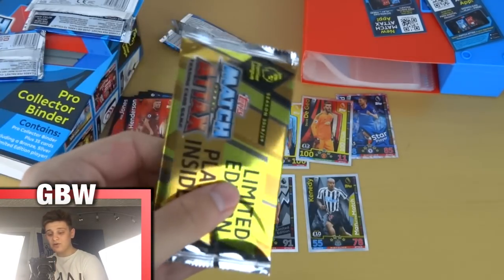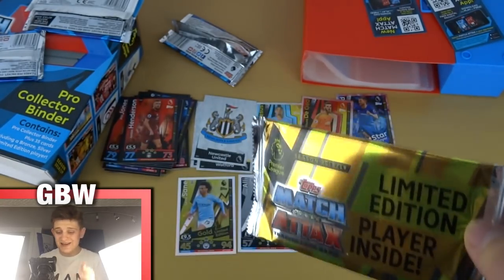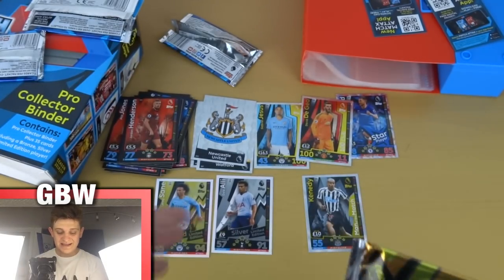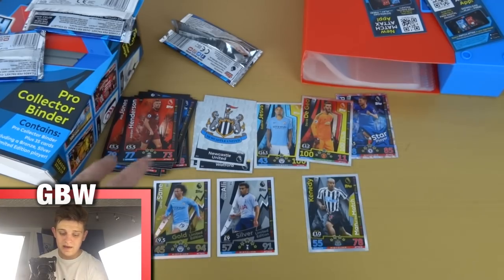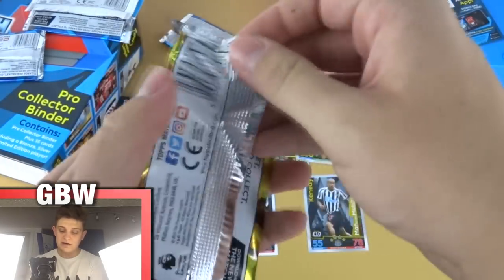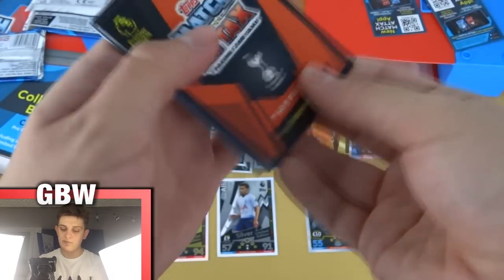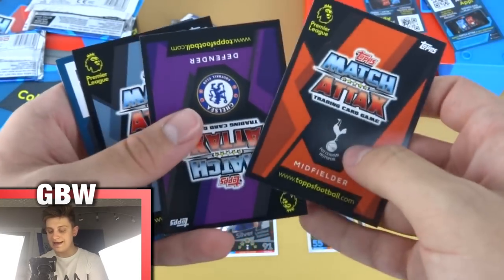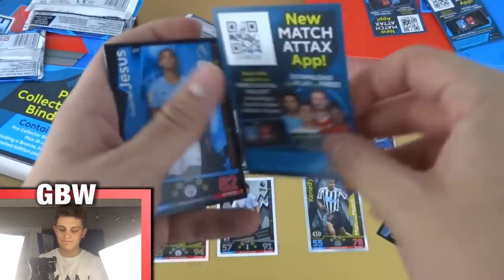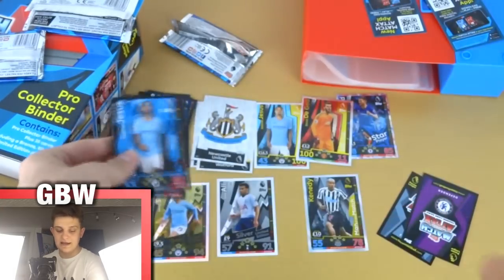We've got Henderson, Granit Xhaka, Daniels, Bonner, and Schindler — what an opening! We haven't even finished yet — now we're onto the guaranteed limited edition pack. You know what you need to do: like, subscribe, and turn on those notifications so you don't miss openings like this ever again. This is YouTube history, this is Match Attax history — gold Leroy Sané, silver Dele Alli, Jesus and De Gea 100 Club. It's going to be a Tottenham midfielder so we could get bronze Dele Alli or gold Dele Alli. We've got a Chelsea defender and a Fulham forward — Gabriel Jesus, Serrano Saltor, and Danny Ings.